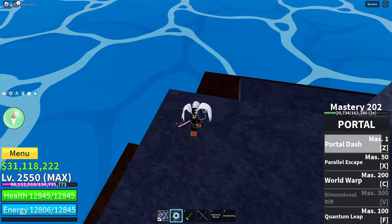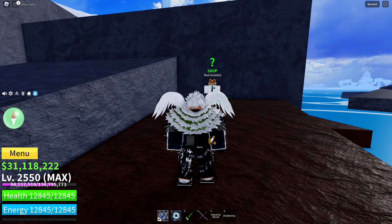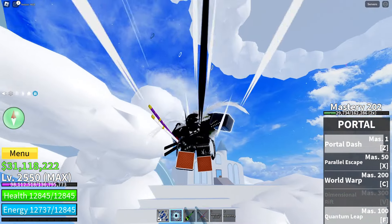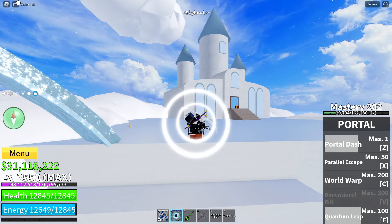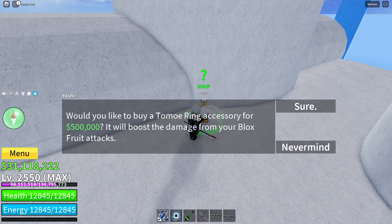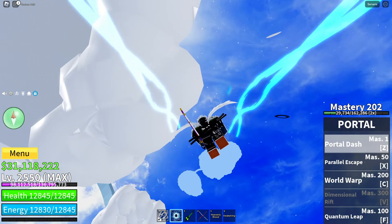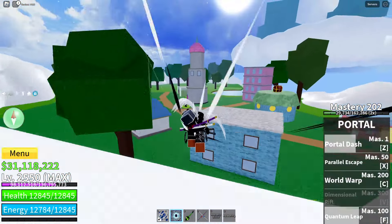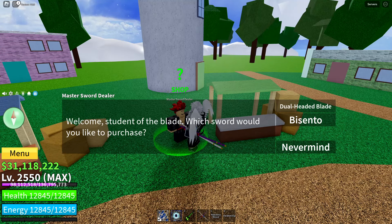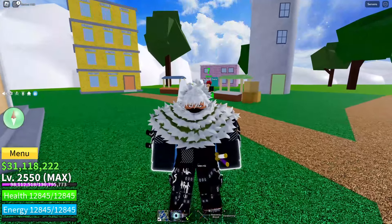The Lower Sky Island has several NPCs. On the bottom half at the edge, there's the Mad Scientist who will sell you the Electric Fighting Style — in my opinion, the best fighting style you can buy in the First Sea. Further up is a secret NPC named Yoshi who will sell you a ring for 500,000 that increases your Blox Fruit damage. And the Master Sword Dealer sells the Dual Headed Blade — skip that — but also the Bicento for 1 million, which is by far the best weapon in the First Sea.